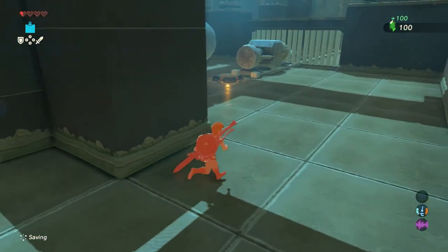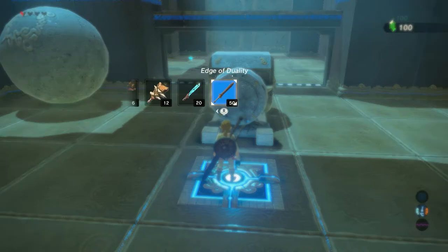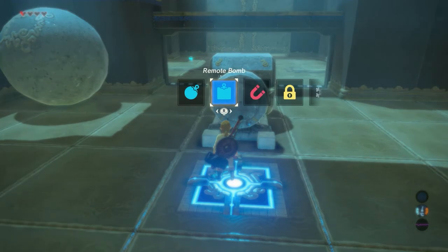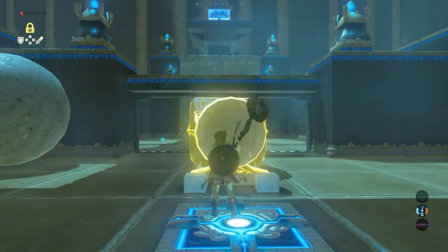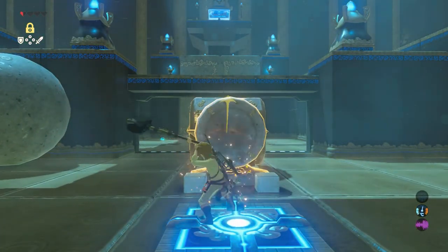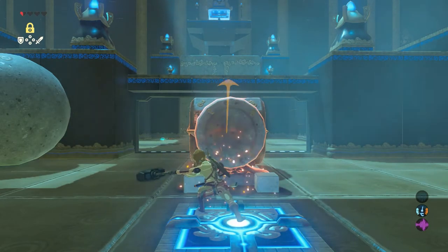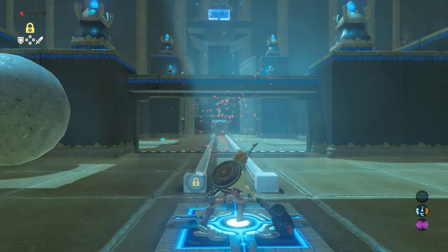Go back and stand on the button — the gate opens. Get your stasis rune and use it on this block. The easiest is if you have a hammer to hit it with. Keep hitting it until it releases. It opens the last stone doors.